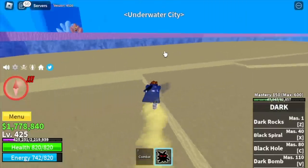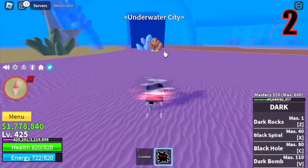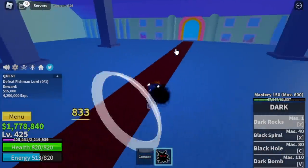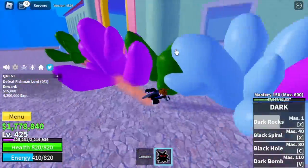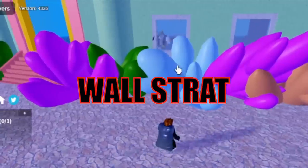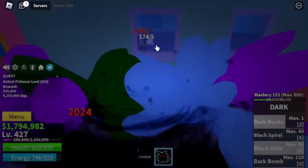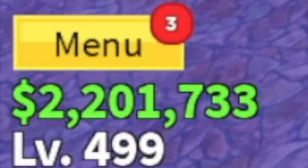Next stop is the Underwater City, and the second mob is the Fishman Lord. That means last two mobs to go. Let's defeat this first. We're gonna lure him and do the Wall Strat, same as the Prison. Very easy to defeat. Server hop is our friend until level 500.